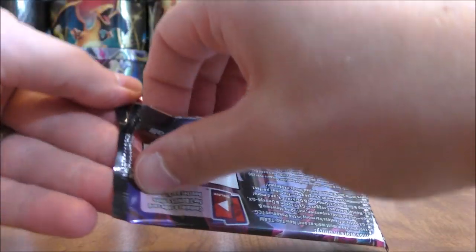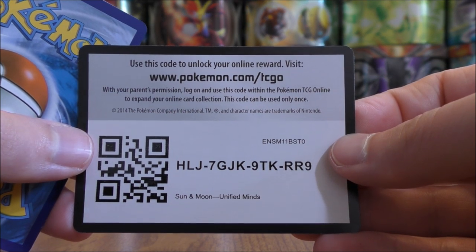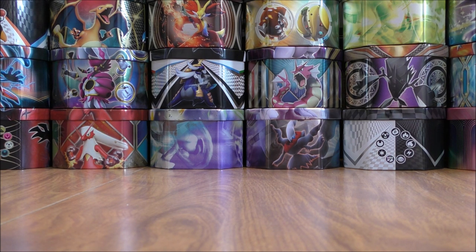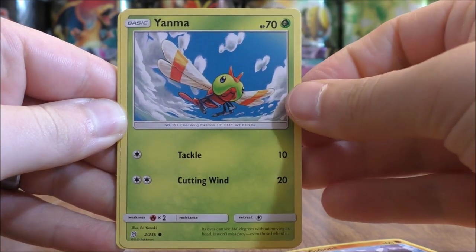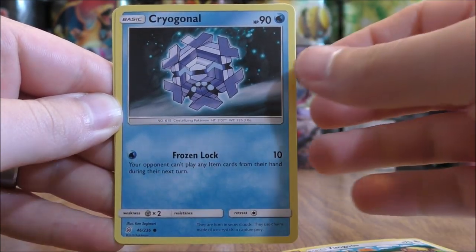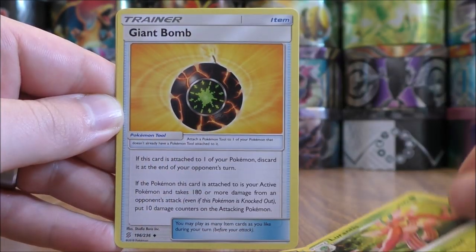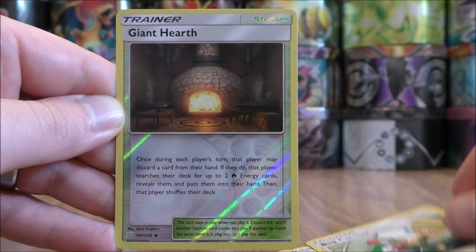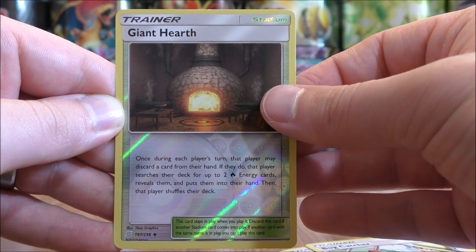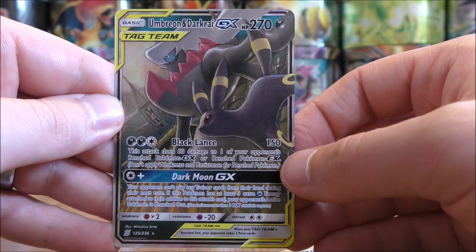Next pack, another white colored code card. 4 and 2 to move the Rare and Reverse Hollow to the back of the pack. This one starts with Cubone, Yanma, Yungoose, Cryogonal, Litwick, Psychic Type Energy, Lurantis, Giant Bomb — an interesting tool card — Bug Catcher, Reverse Hollow of Giant Hearth — a great stadium card for Fire Type decks — an Uncommon. And the final card, another regular GX, this time an Umbreon and Darkrai GX.